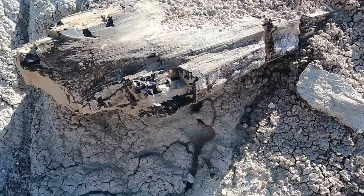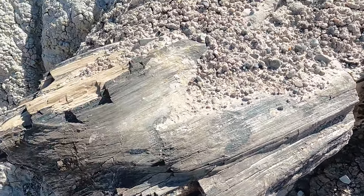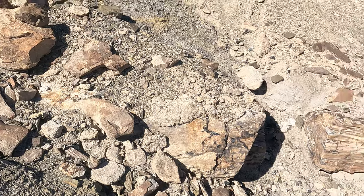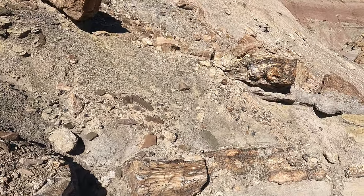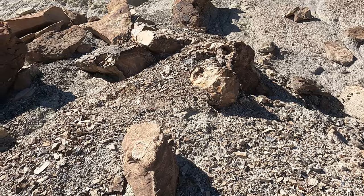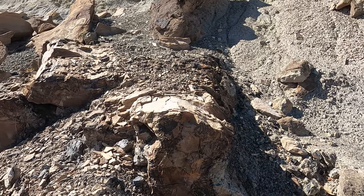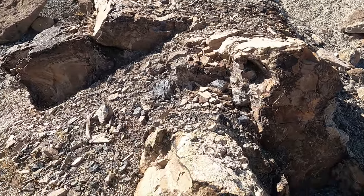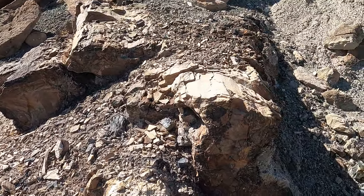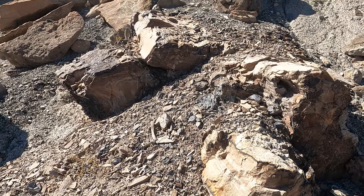This log, while not terribly big, does have a nice surface to it. Nice texture on that. There's another log right there — and then there's one right on top of it that has mostly disappeared. There's a nice big one sticking out. That one is pretty wide. You can see how squished and flat it is — that happens with weight. That's a pretty big one. From one side to the other, that's a good five feet.